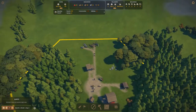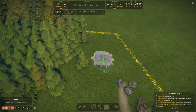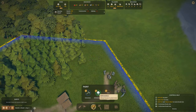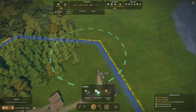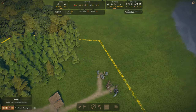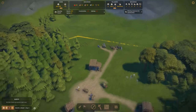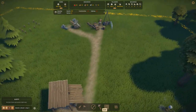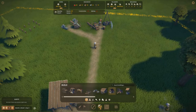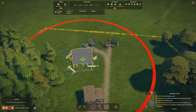Even though we still have a lot of trees, we're going to build a forester camp so we don't run out in the future — it will go ahead and plant trees. We also need to paint a reforestation zone. But we're missing planks for construction. Planks are made from wood, and to make them we need to place the sawmill. The sawmill is also undesirable, so we'll place it away from the living areas.